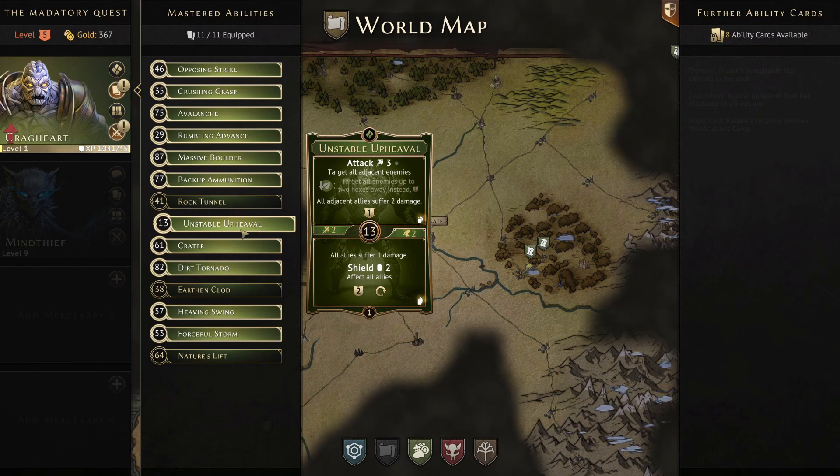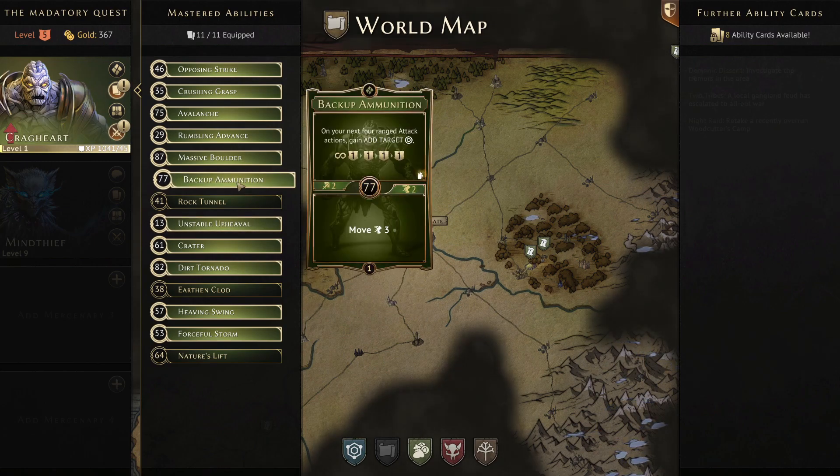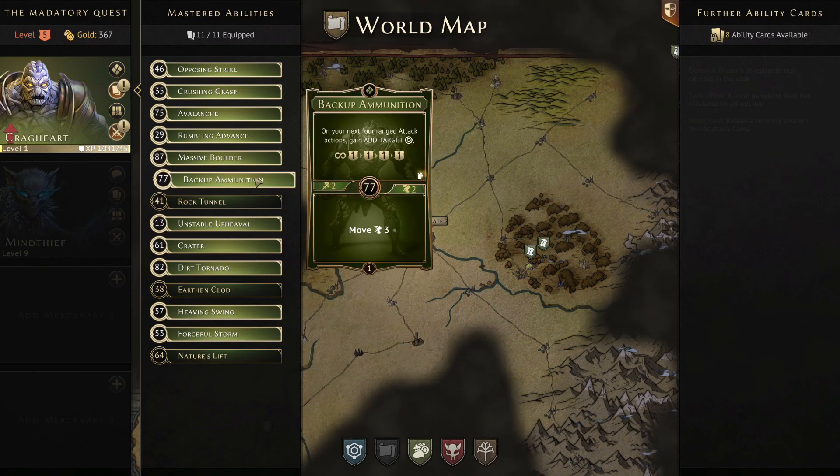This is a melee attack — it may not look like it but it is. We're also going to use Backup Ammunition to get multiple charges out of our Massive Boulder attack card, which is very important. In an ideal situation we'll want to burn the top of Forceful Storm to hopefully get up to four targets disarmed at level one — an insane amount of disarm — and we get extra XP too because we're targeting essentially four enemies.